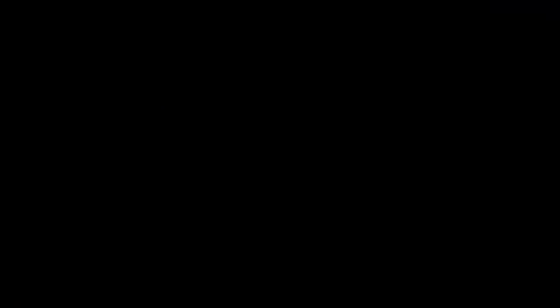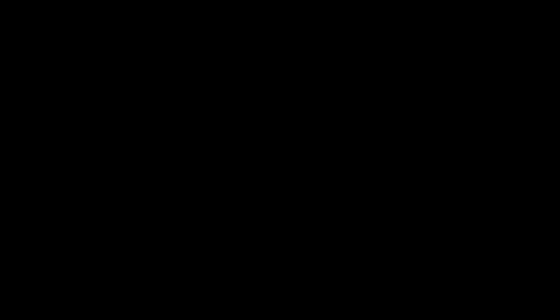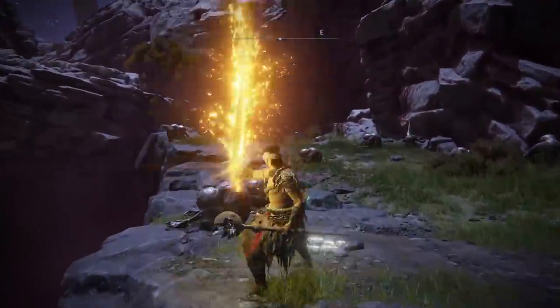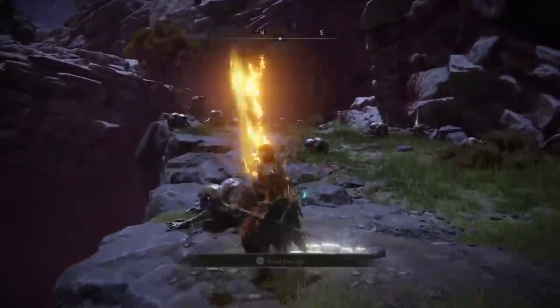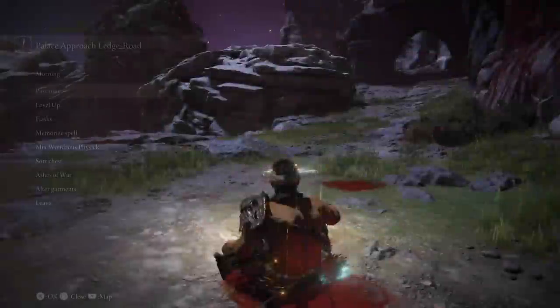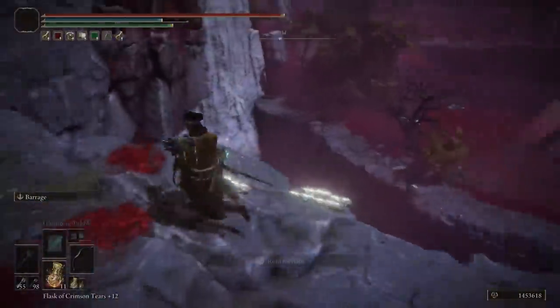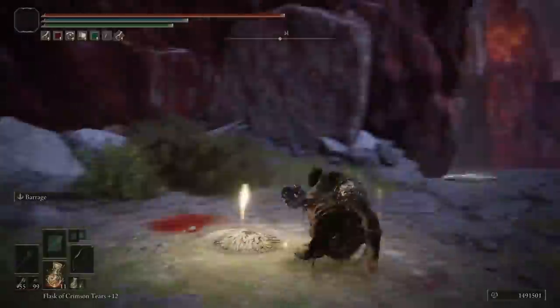A lot of you guys have asked me to cover this location — I've covered it a couple times but used different methods, and many of you have been asking what the best combination of items is. Here you go: the Golden Scarab and the Golden Pickled Fowl Foot are what I always run with here, because they just give you so much more runes. That's pretty much it for the video — if you have any questions, comment down below, have a phenomenal day, and I'll catch you in the next one. Peace out.